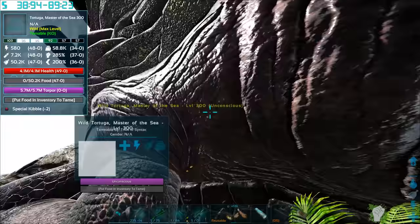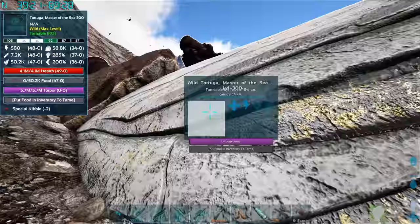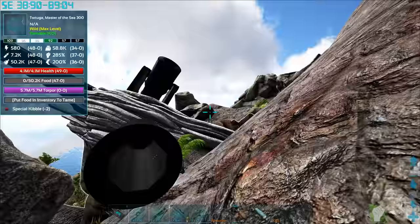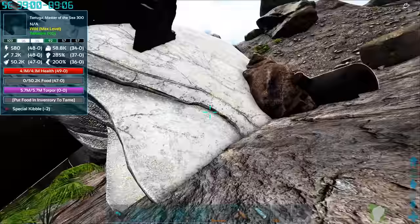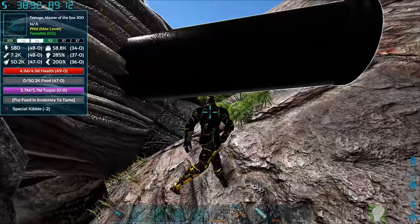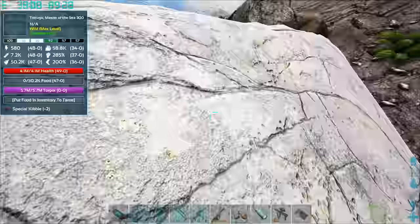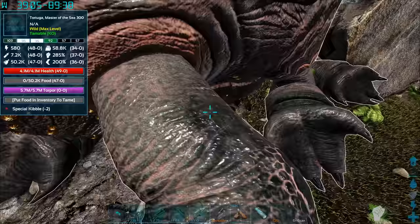It only costs two special kibble. Wow. How the hell do I access you? How do I feed it? It's like mushed into the mountain. You kidding me? Please have a way that I can feed you. Oh my God — maybe I have to climb inside of its cannon. All right, let's do it. Can I feed you in here? That's not how it's working. How the hell am I supposed to tame this thing? Is it even feedable? I mean, like if I knocked it out down the beach, would it be feedable? This is kind of weird. You think I'd be able to access it from anywhere. I'm going to probably have to ghost to actually get this thing now.